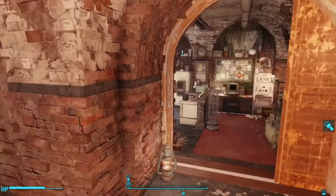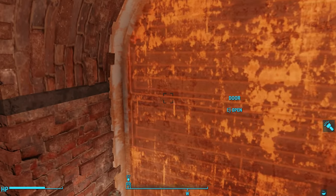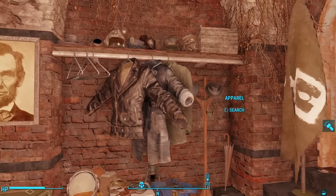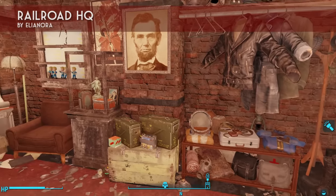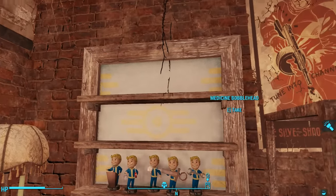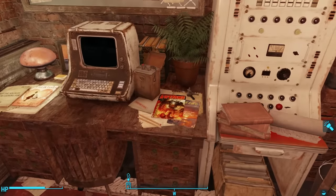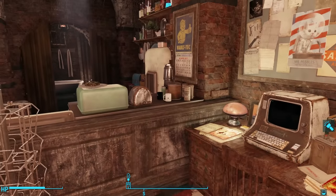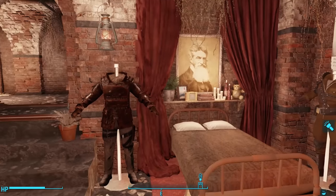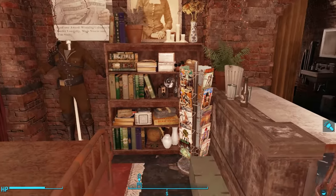I don't do any settlement building on this character, so I needed a player home, and I wanted it in the Railroad Headquarters. I use Eleonora's Faction Housing Overhaul Railroad Headquarters, which gives us a nice nook by the stairs that's expertly decorated. For a time I considered rolling with Deacon as a companion, but he just got into way too much trouble. You just can't roll with a companion while also trying to be a stealthy assassin, so Haley runs solo.